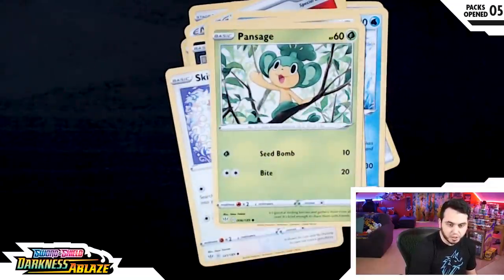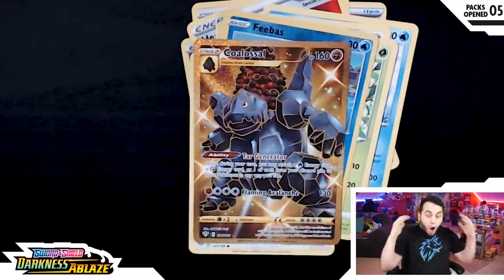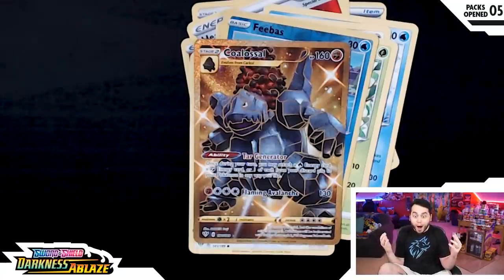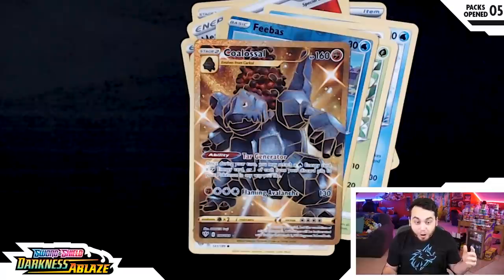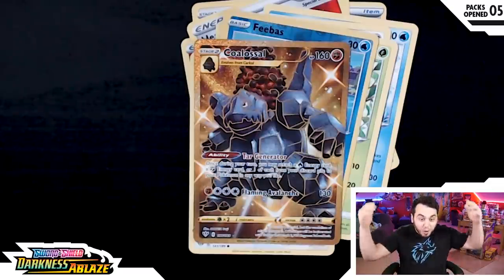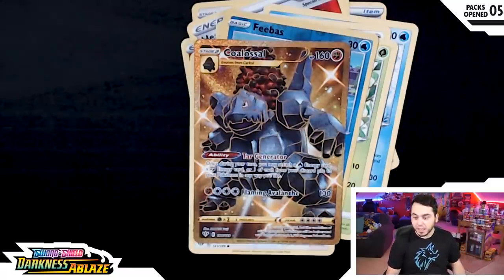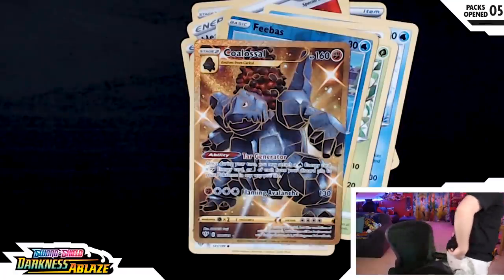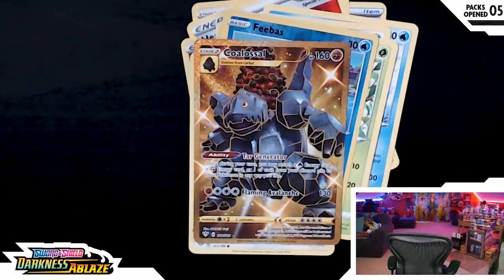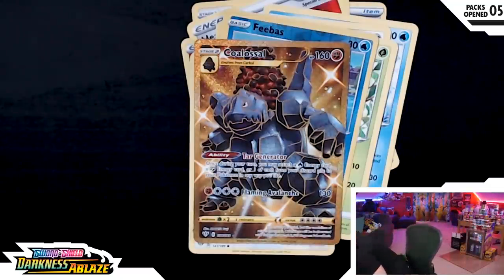Pan Sage and a Feebas Reverse — I found him. And... what the... bro! That's my boy Colossal. It's Shiny! That's Shiny, bro. I'm looking around to see if I have cases anywhere. I'm a terrible person. I just got a Shiny G-Max Gold Colossal card, so like, that's a thing.